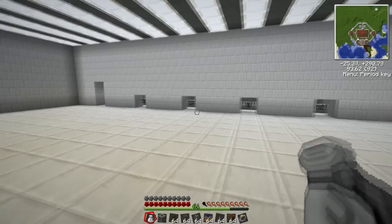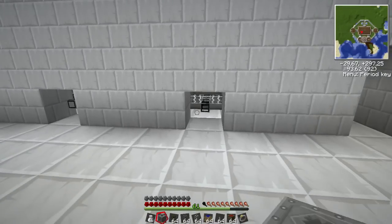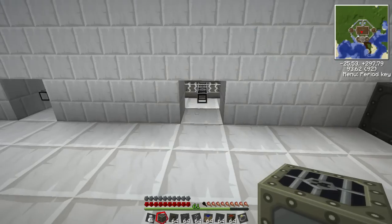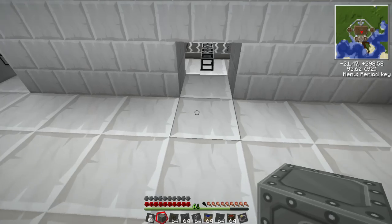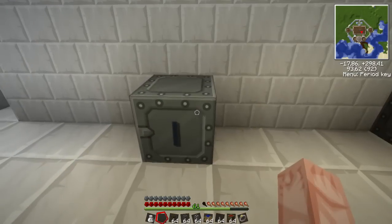Now I've already set it up. We have electricity pumping out through the back of the machines, so all we have to do is just pop them down. First we're going to put the macerator down, then the electronic furnace. I actually want to put the extractor first, then the compressor.